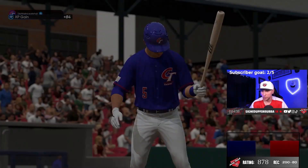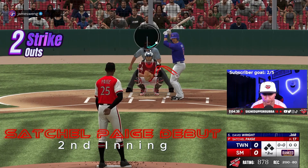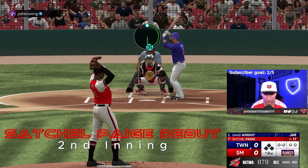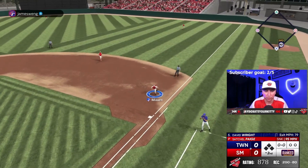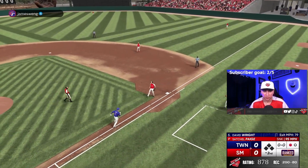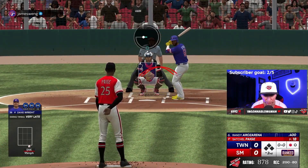Satchel getting 2 K's in the inning — let's go baby! All right, back to work. At a boy! If we could do that to David Wright's card, man, we're in business. That's all I gotta say — we're in business.